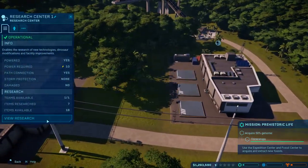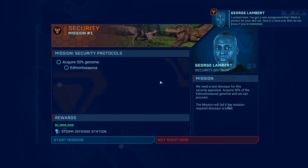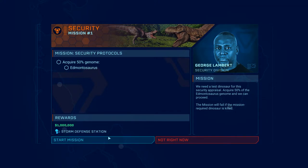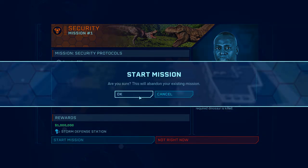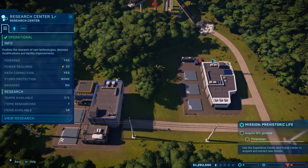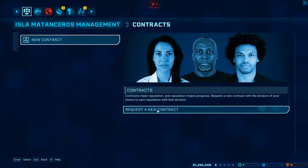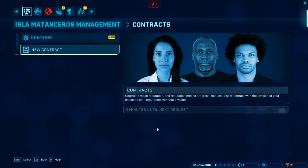Do I have the ability... They want to acquire 50% of the Edmontosaurus genome. Not right now - we will get to you later. I do need to take a contract from the entertainment division.